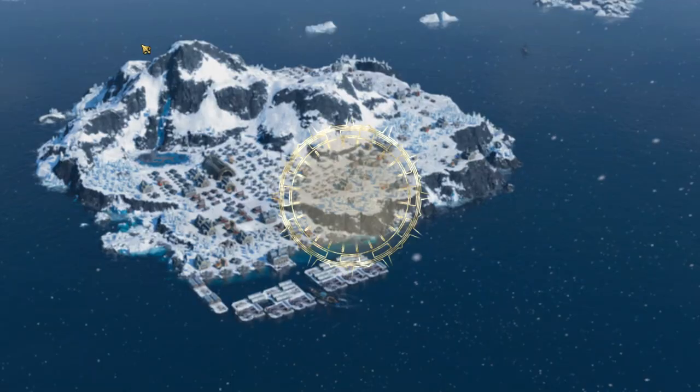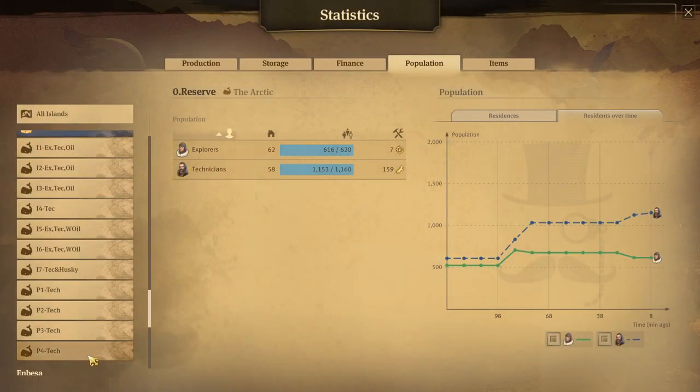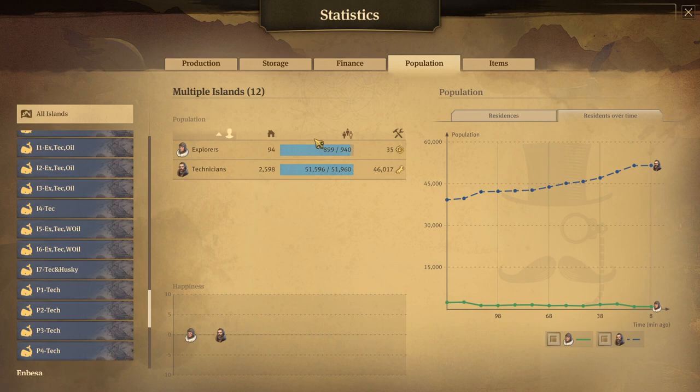If we do Ctrl-R to check, we can see that with the maximum houses placed, I could get to 940 explorers and 51,940 technicians. So basically, if you take those two, it's almost 53,000, and we'll see how potentially we can get there.